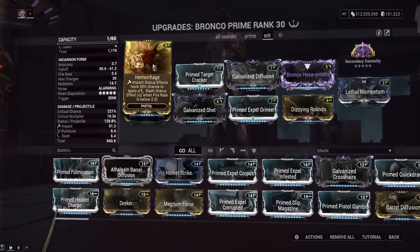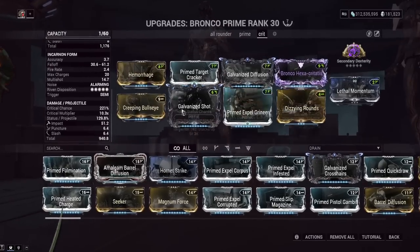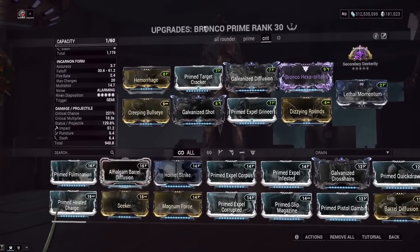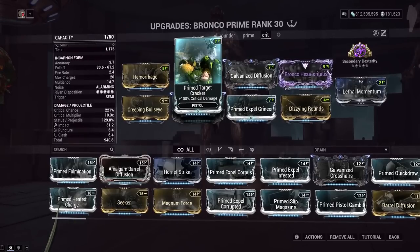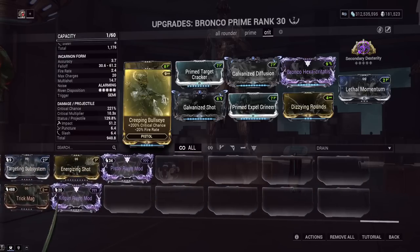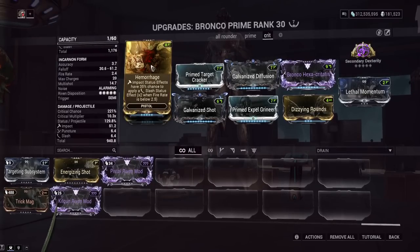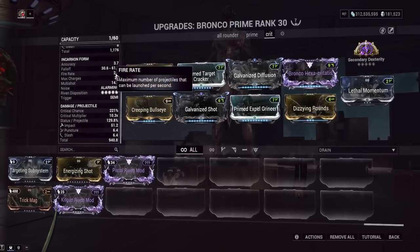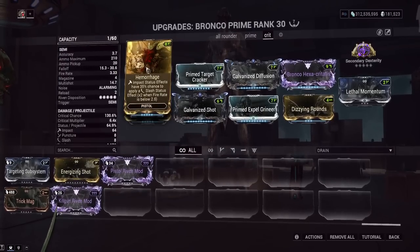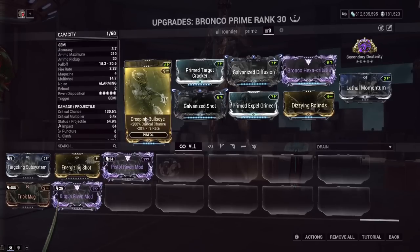This is a pretty particular build. Hemorrhage makes impact procs become slash procs, and we have no elementals on this build — so pretty much all impact damage on the Incarnon shot and the primary shot. We have a special crit mod and Prime Target Cracker for increased crit damage — very important. The key mod is Creeping Bullseye: it gives minus fire rate but more crit chance than Prime Pistol Gambit. The minus fire rate is worth it here because Hemorrhage's chance to become a slash proc on impact is doubled when fire rate is below 2.5 — and with this mod, fire rate is 2.4. Without it, it'd be 3, so you have to run Creeping Bullseye to get that double slash chance.